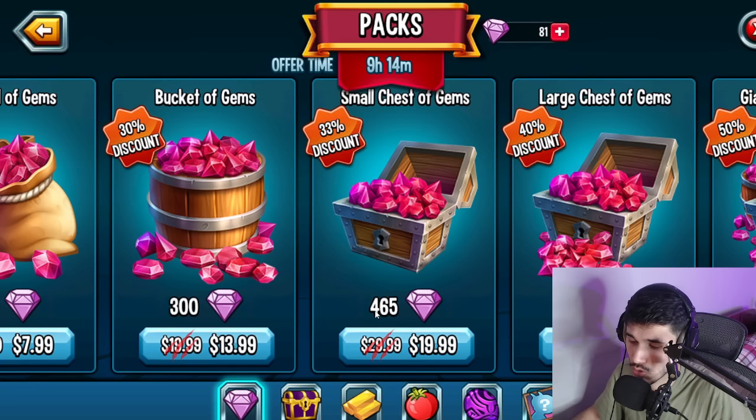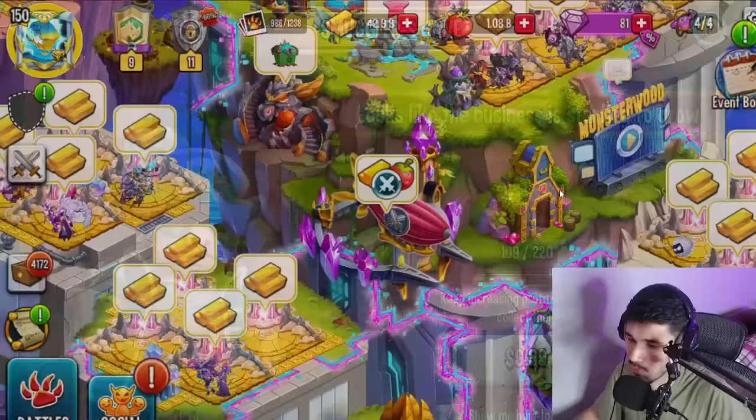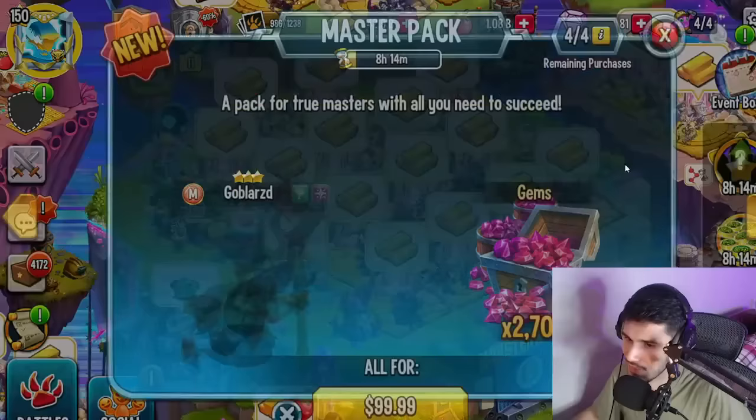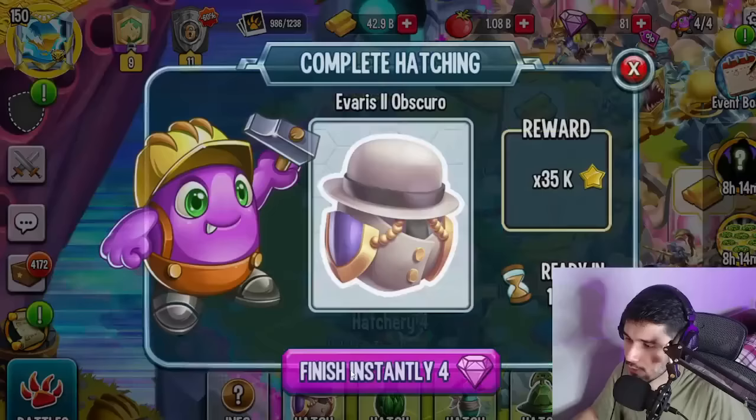The gems — 500 gems for 10 bucks is such a steal. Usually even on a discount, 13.99 would only get you 300 gems, and 19.99 gets you close to 500 but not exactly. Without a discount it's 30, so you can see it's literally one third of that offer. Even something like the Smuggler's Cave at 220 gems for 10 bucks is a decent deal, but that other offer is obviously better.